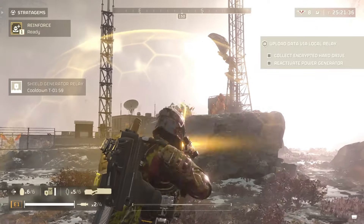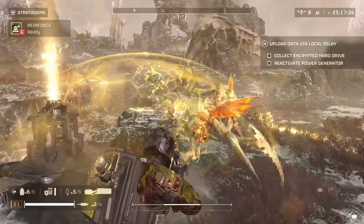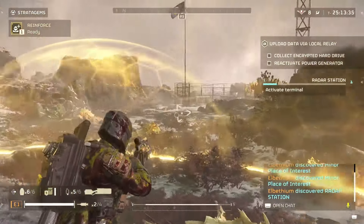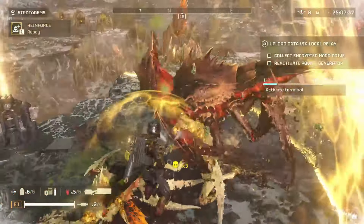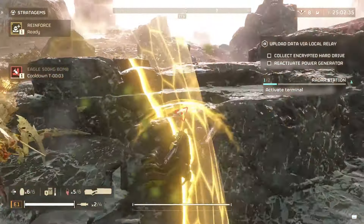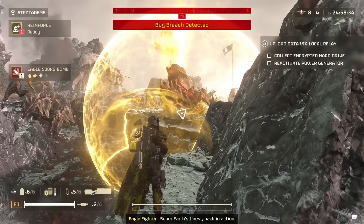The shield generator relay is absolutely a phenomenal stratagem. I'm not sure if this was intentional from the developers, but it is quite capable and absolutely nuts with a little bit of practice. Let me know in the comments if this is something you'd like to try — I suggest you absolutely do. Lots of luck, kill a lot of bugs, and I'll see you in the next one.